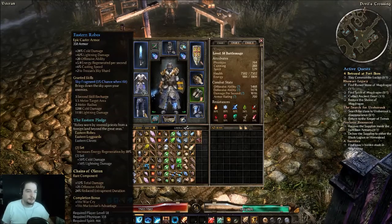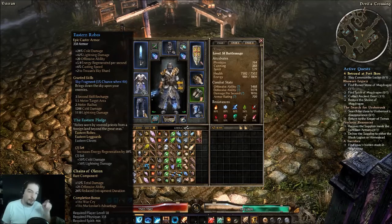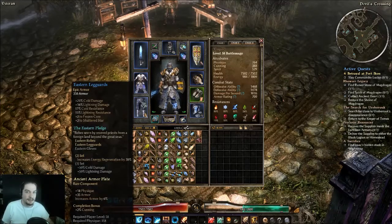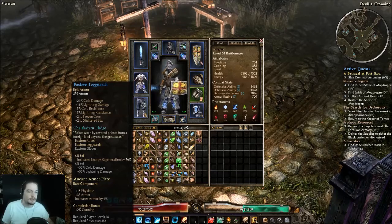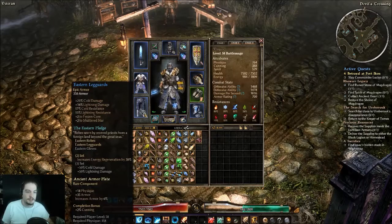I went up to 58 before recording this because of the Eastern Pledge armor set, which I have two of the three pieces for. The chest piece is a pretty decent cold lightning caster piece. The key thing is plus two to Trojan Sky Shards, which combines with the Eastern Leg Guards' plus two to Frozen Core. I don't have Shattered Star yet — it'd take too many points to get there with my present build. So I'm taking advantage of plus two to Trojan Sky Shard and Frozen Core.